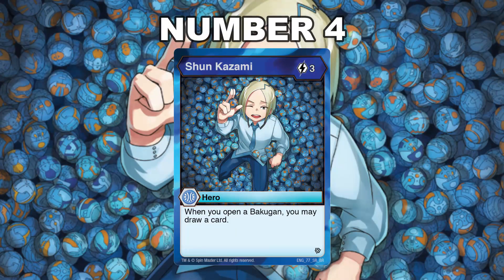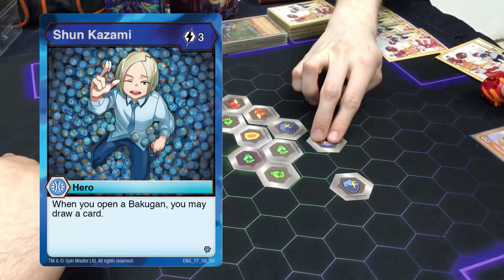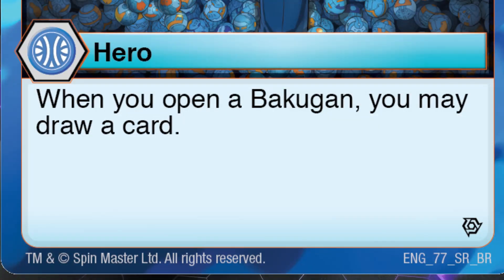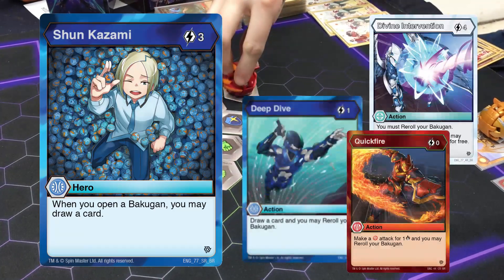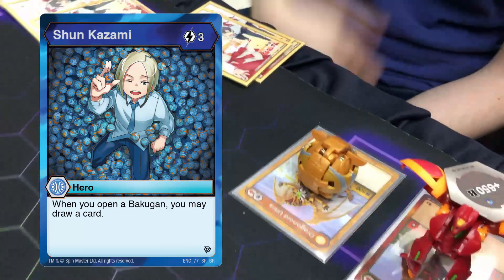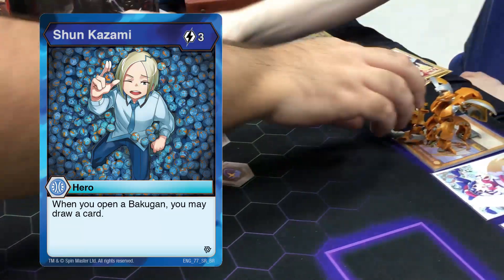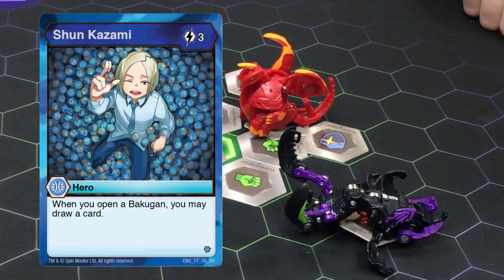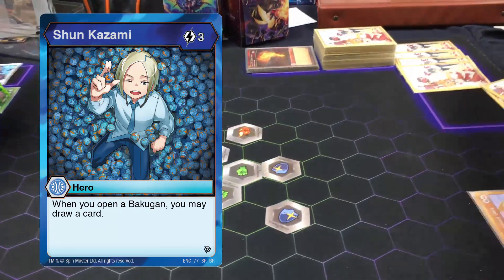Number 4: Shun Kazami. A 3 cost hero with a continuous ability — when you open a Bakugan, you may draw one card. This card is good because of the wording within its text: it says 'when you open a Bakugan,' so it's not exclusive to your roll phase. If you play the many re-roll cards included in the set and succeed in opening your Bakugan with them, you can draw potentially multiple times a turn. Though drawing cards still gets you closer to death in this game, it's still good hand advantage. Shun is available in the starter deck, and I believe he is still a common staple in many decks today.